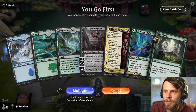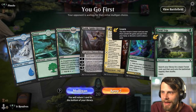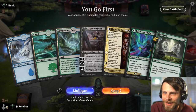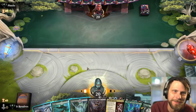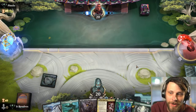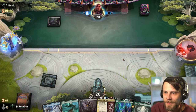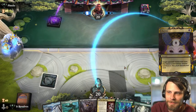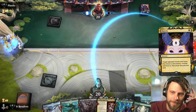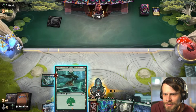Alright, here we are for game number one. How do we feel? It's okay — I don't love it. We do have some ramp opportunity and we do have both of our big things. This is not a great keep, but I'm going to try it. I'm actually going to decline to show off a card here. I assume they just take Field Trip here — like that's definitely the best option. No, they take Lolth. Interesting.